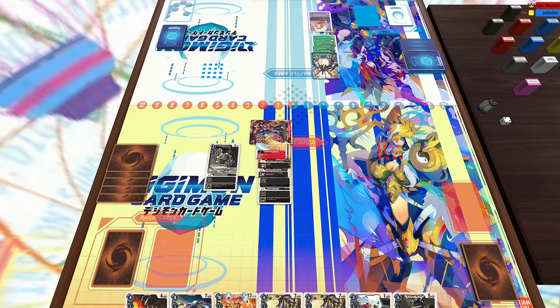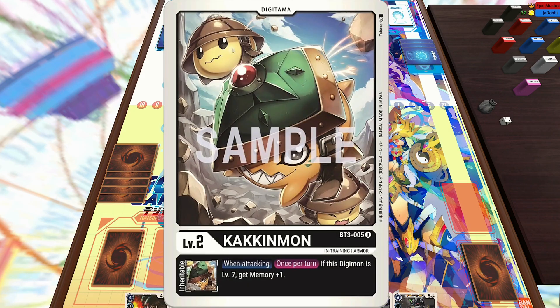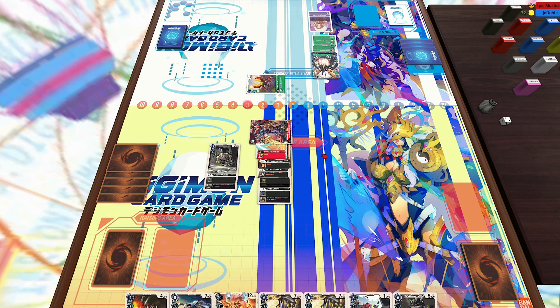Now I am going to attack here because I do have a blocker in my hand, so I'll be able to protect from Grand Kuwagamon. And that is going to check three cards. I'm also going to gain a memory because of the security attack plus one from both Ragnalord and the MetalGreymon, as well as the effect from Kukinmon. So triple check. And then now he has piercing and we have a 14,000 blocker established.